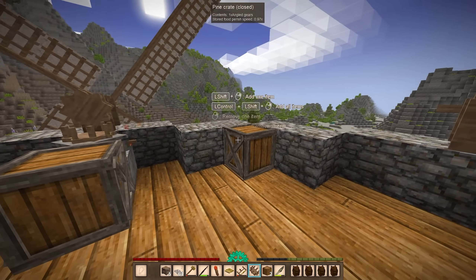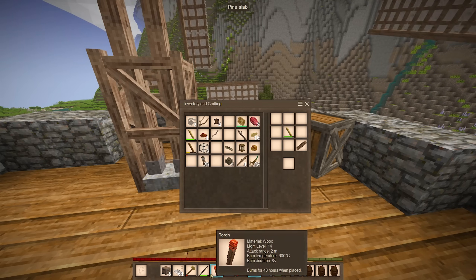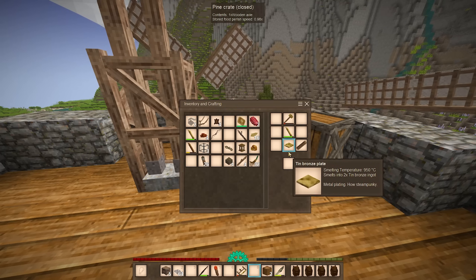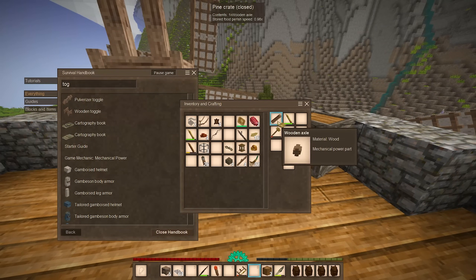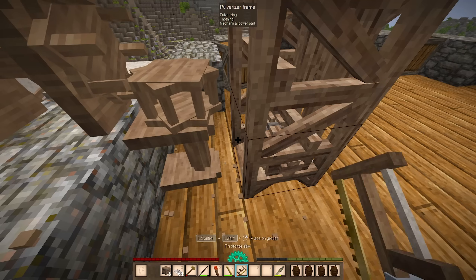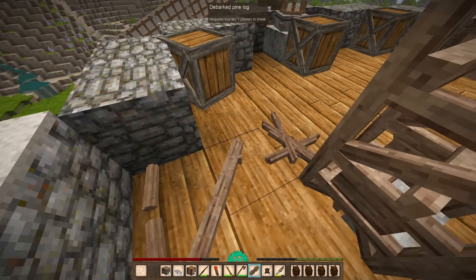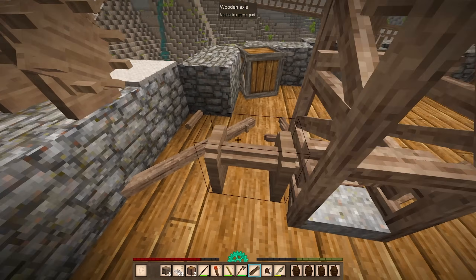I need an axle, my chisel, a hammer, and then the plate. That doesn't work — I got the recipe wrong. That is the story of my life today. I have been... pulverizer toggle — okay, it's in the top corner. Oh my god, all these recipes. There's too many of them on the go. I can't remember. There it is. That looks good. I definitely have this set up sideways — I'm going to have to spin it around and place it sideways, add the toggle, and connect some axles to it. Okay, that looks promising.